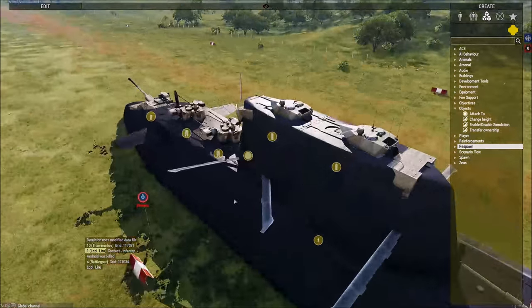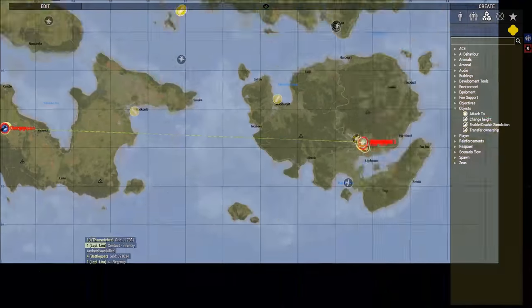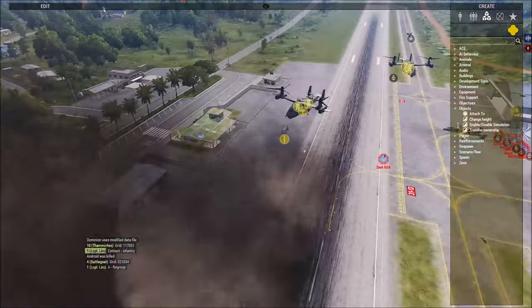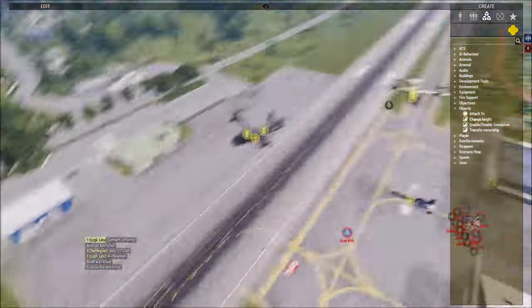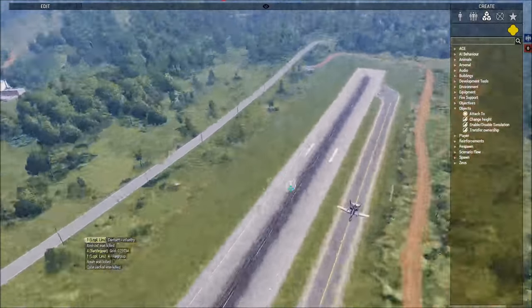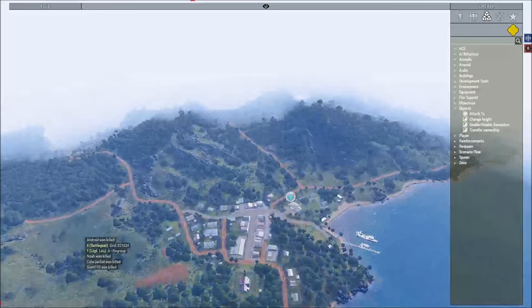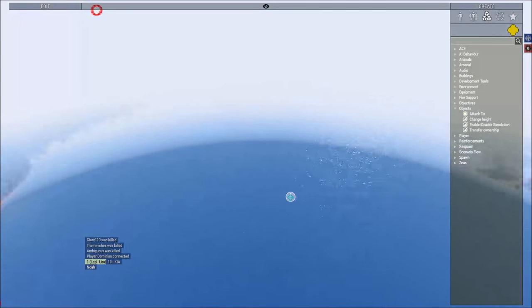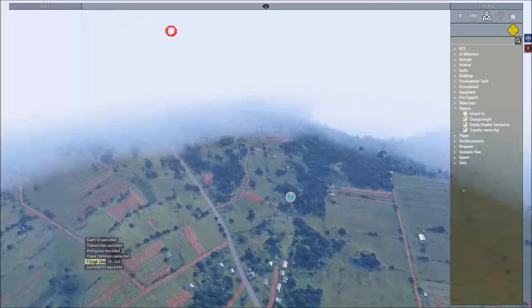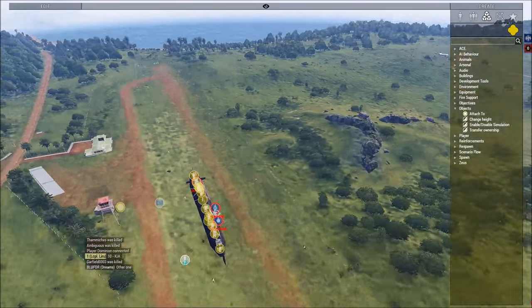I'll leave it amongst yourselves on how you want to divide your units. There's one little detail — I have to bring these stairs over so they can access the top. Liru, do we spawn at NATO base? I just told you where to spawn. I don't really like repeating myself.